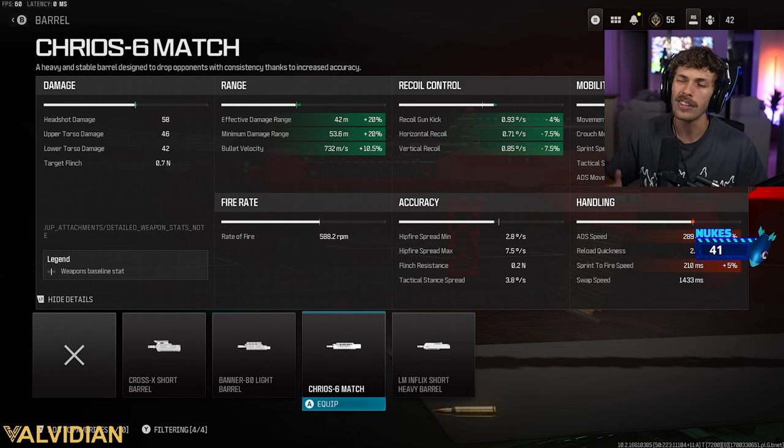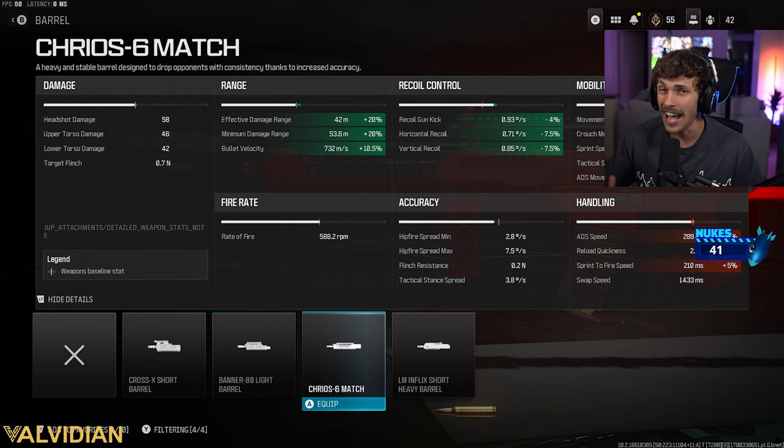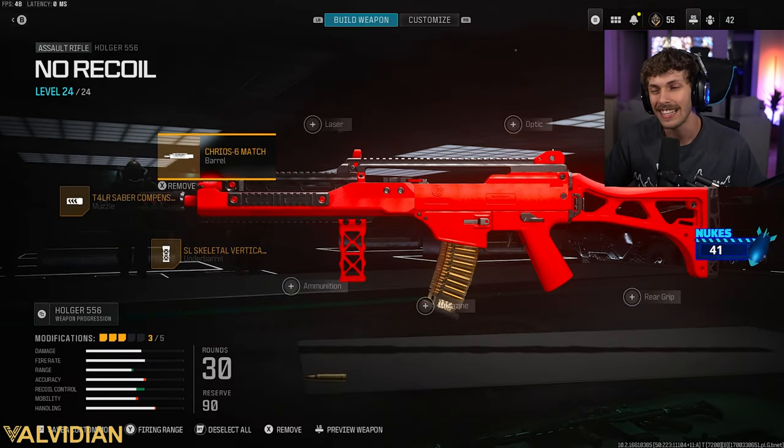We also get an increase to bullet velocity, and if you want it even snappier, adding the High Grain Rounds might make the weapon nicer. Overall you're going to see me beaming slide-cancelers — I got a nuke against sweaty players with this. We also get even more recoil control, though we do lose a lot of mobility. That's a downside, but this is the no-recoil build so you shouldn't be rushing too much with it.